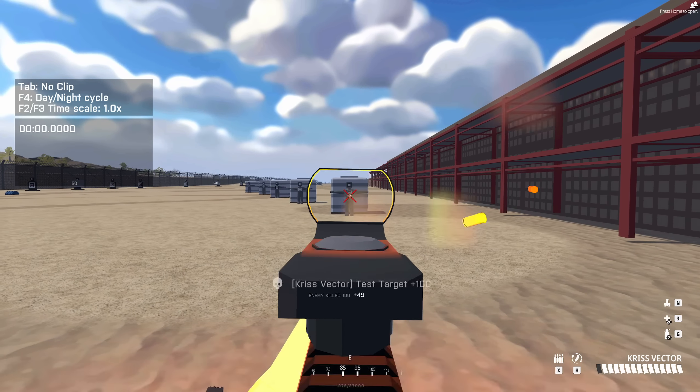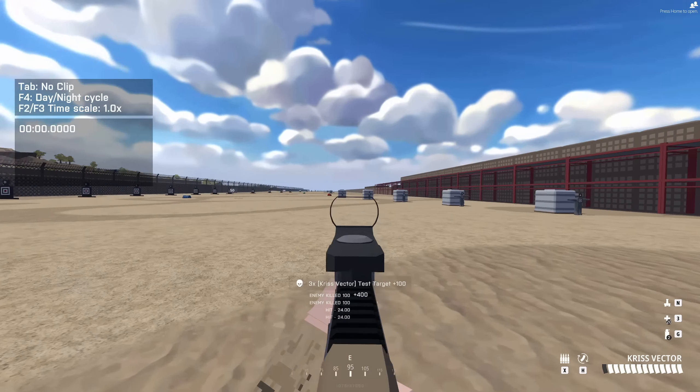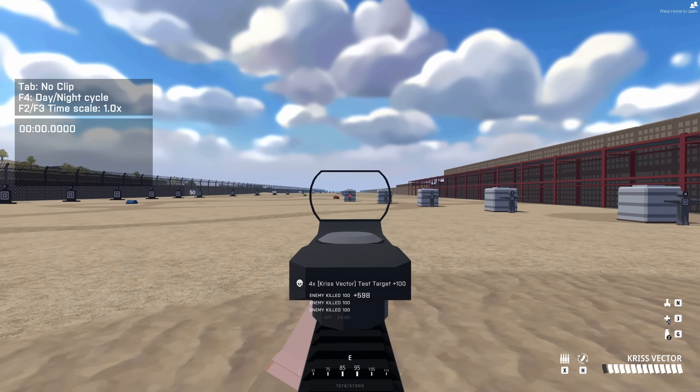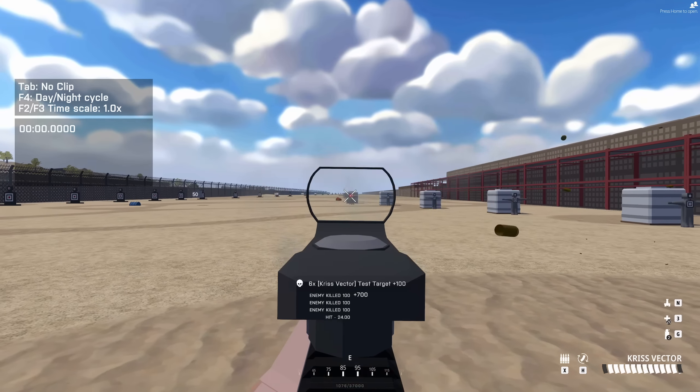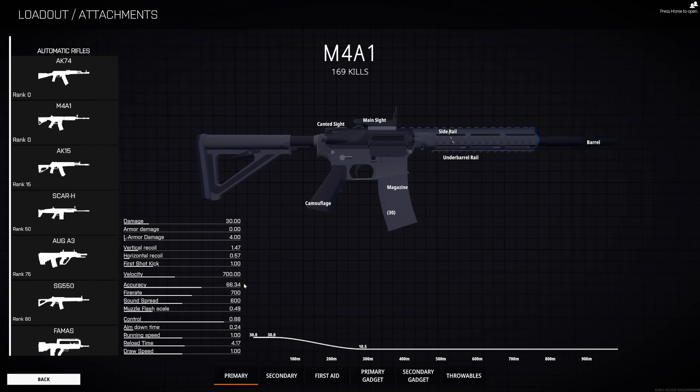My bullets aren't actually going to go exactly where my sight is aiming. At close range, it really doesn't matter — you're going to hit most of your shots. When you get to more long range engagements, your bullets are going to spread all over the place. Just be aware that if your shots aren't connecting and you feel like you are aiming at the target, maybe look at the accuracy and see if it is pretty low and try and increase it.